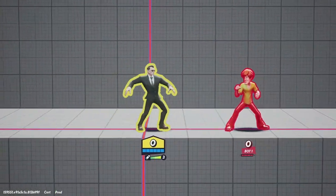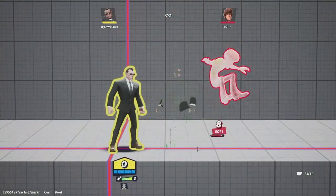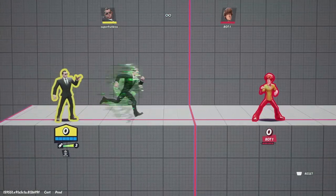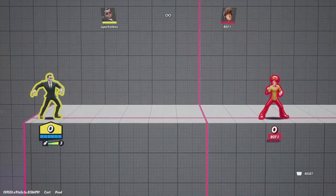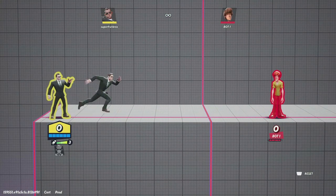His down special is probably his most unique move — he clones himself, sends out another agent who performs a command grab and throws the opponent to you. But you've got to be aware of the range of this move, because if there's insufficient range, he'll waste the move.